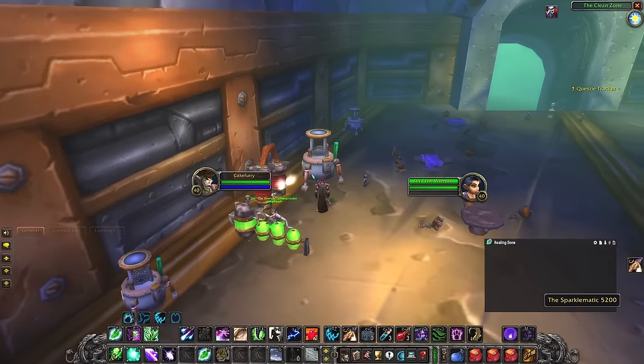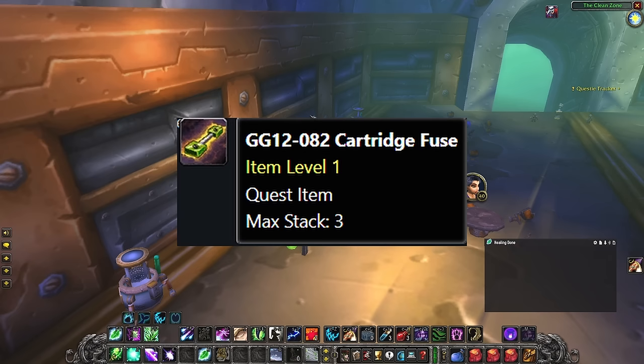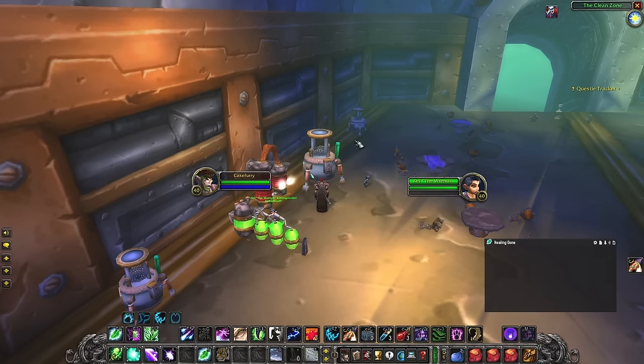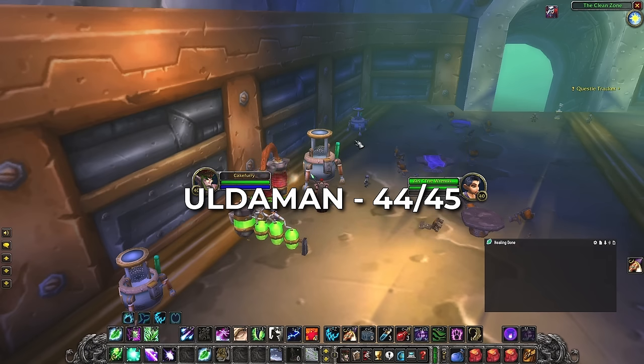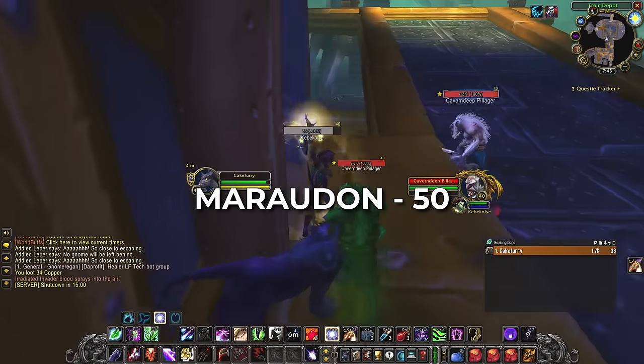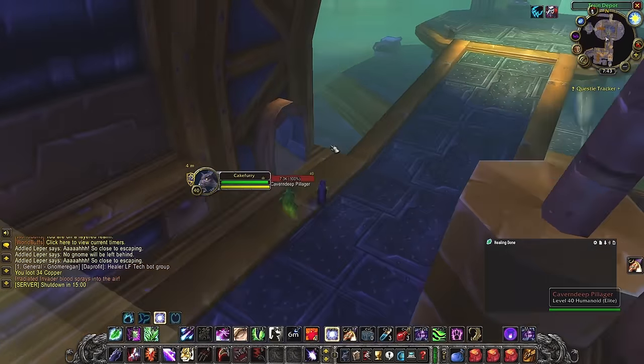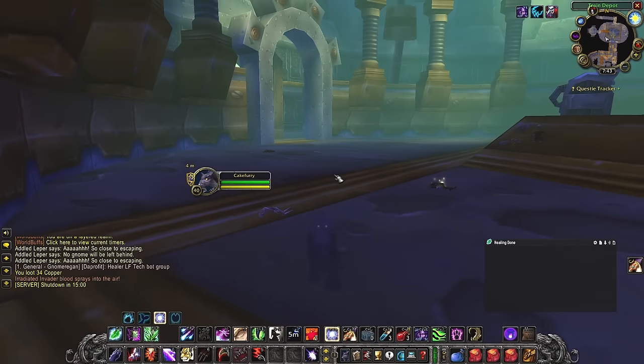There's a whole leveling guide on RestedXP — the actual site, not the in-game mechanic — so you can check that out as well. Otherwise, run Uldaman, then at level 45 go do Zul'Farrak with the quests, and then at level 49-50 go run Maraudon with the quests. You can follow the RestedXP guide if you don't want to plan it all yourself.